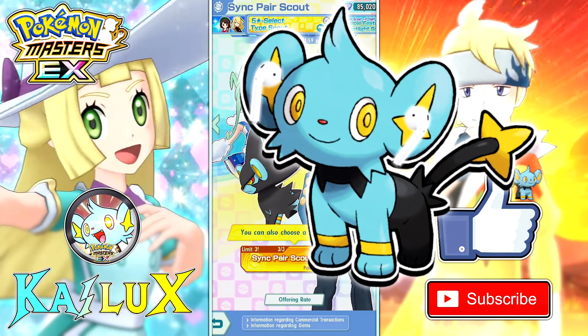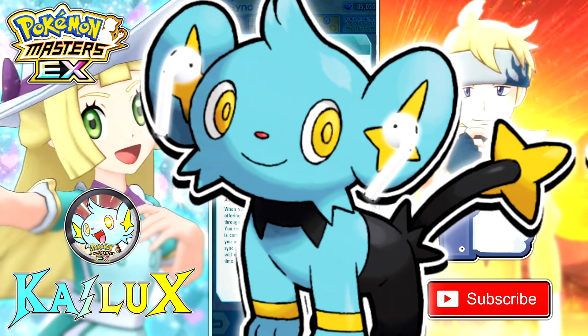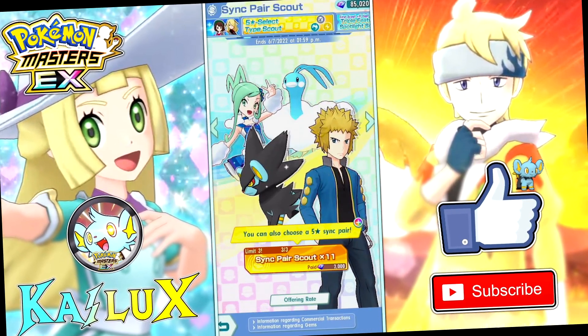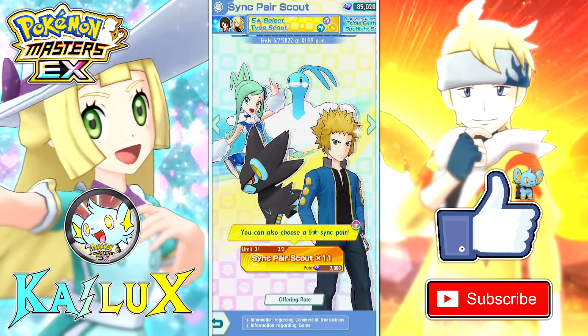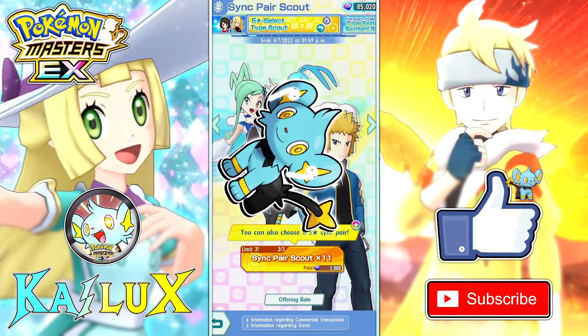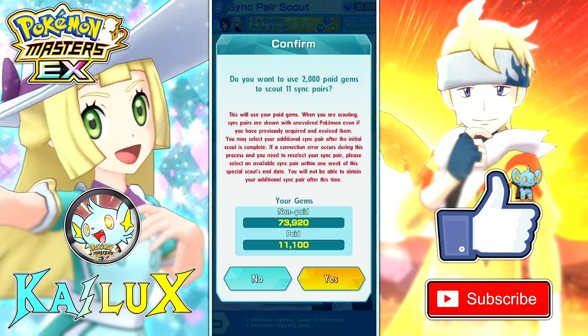I'm here right now making this video because of the limit 3, because my Grimsley is 2 out of 5 and my Sonia is 1 out of 5. So if I spend 6,000 paid gems, I can get both of them to 3 out of 5. Worst case scenario is me spending 6,000 paid gems — completely fine. Best case scenario is me spending 2,000 paid gems. Let's try this.